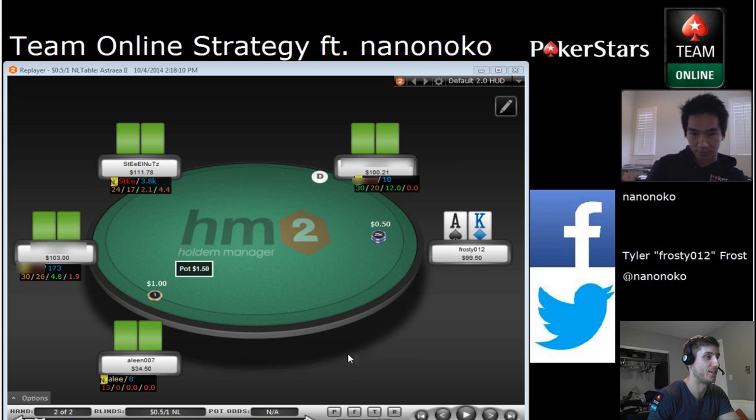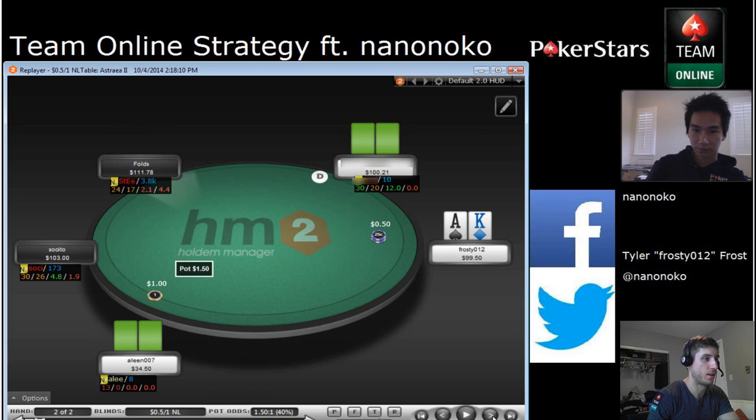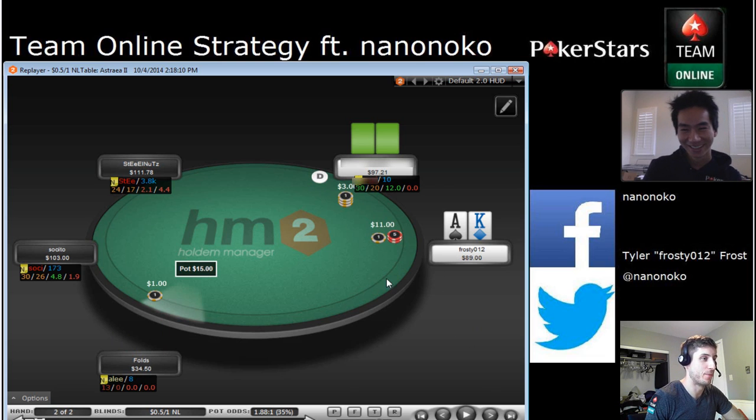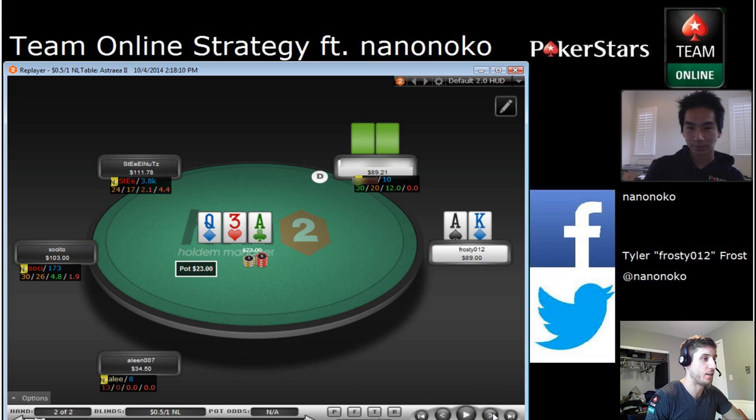Let's roll onto the second hand since we've got a few more to go through. It's going to fold down to the button, and they're going to open to three-X. Only like a 10-hand sample on this guy, but he's playing 30-20 with a 12% three-bet. Obviously 10 hands we take that with a grain of salt, but I still think it's enough to get the sense that he's probably playing fairly aggressively. Probably not much to talk about pre-flop — this is just a pretty standard three-bet, I assume.